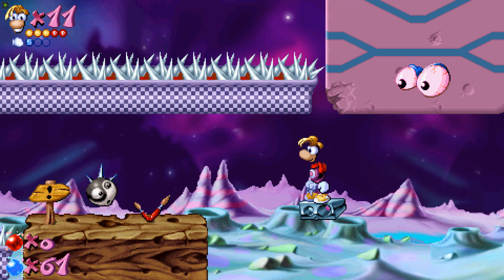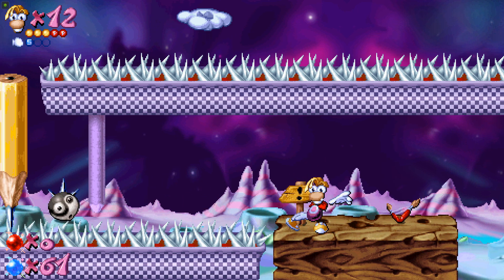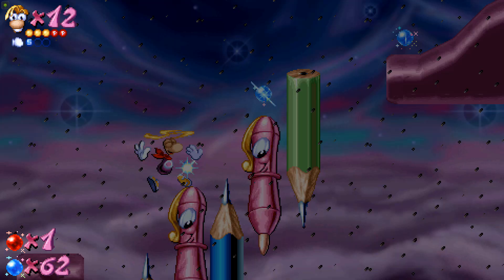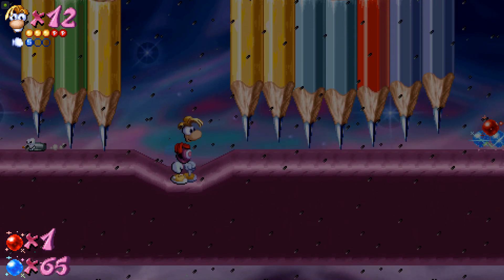And this sharpener takes us nicely to the end of the first section. This level is made up of four parts, with an extra cheeky life as well. So here we are in the second section. As you can see, there is ink rain, there's lightning, there's pencils, there's enemies everywhere.